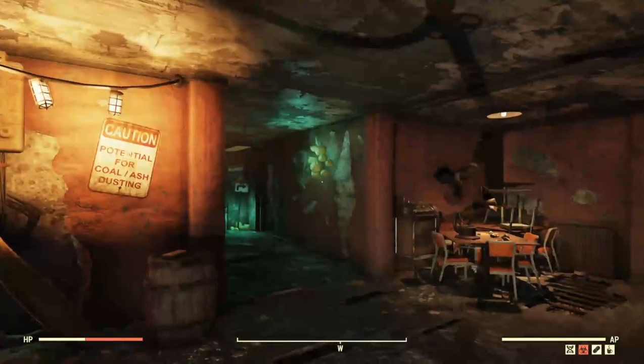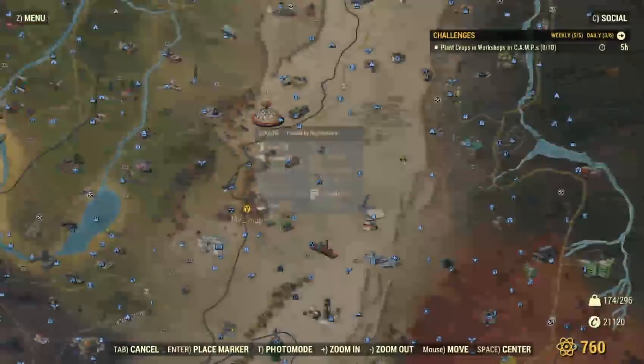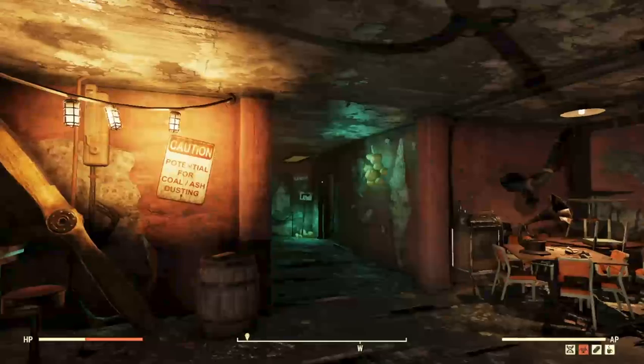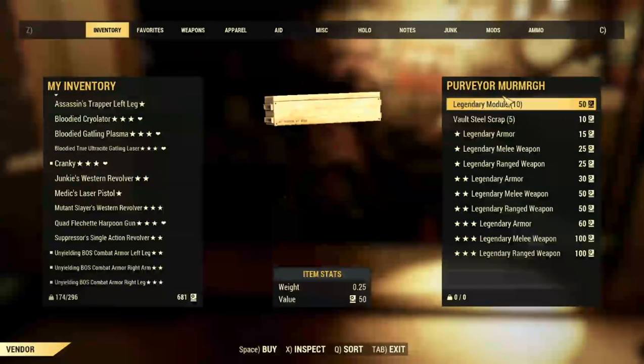Before we jump into crafting the actual weapon itself, there is one more step you need to know. As you might have heard, Murmurg has moved from the Berkeley Spring Station to the Rusty Peak, and we need to stop by to pick up something from her, which is the legendary modules.